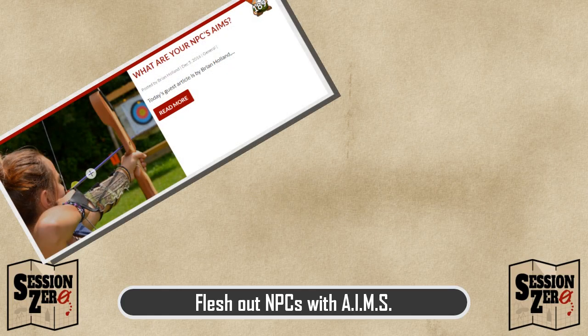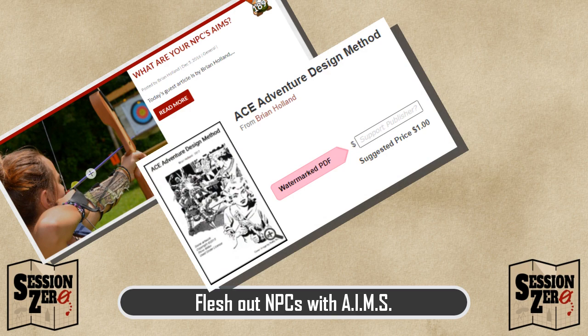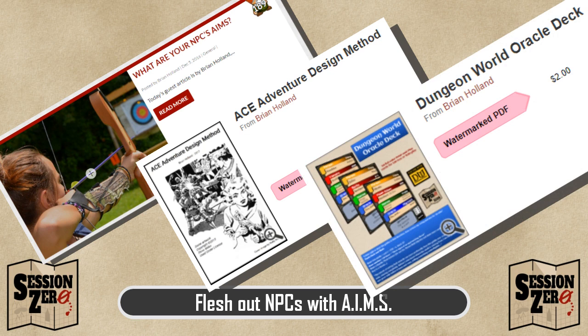"What are your NPCs' AIMS?" was an article I wrote for Gnome Stew back at the end of 2016. I then changed it a little bit for my ACE Adventure Design Method, which I published at the end of 2017. I've linked both of those below, but I'm going to go over AIMS completely in this video. I'll generate a skeleton NPC with my Dungeon World Oracle deck, also linked below, and then flesh it out with AIMS.